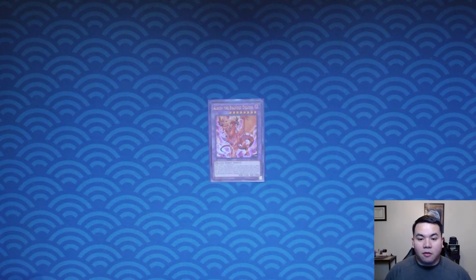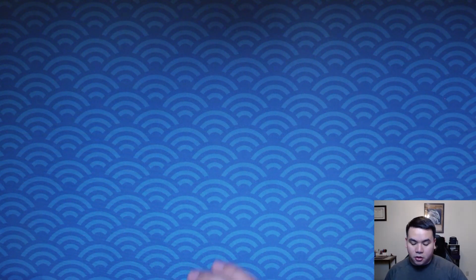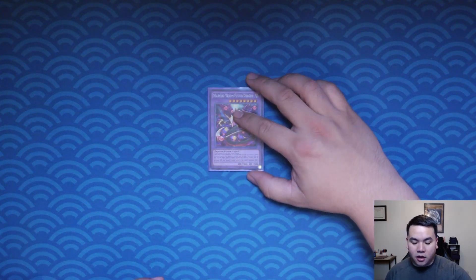Then we have the one Albaz fusion, Albion the Branded Dragon. That card will let you fuse from hand, field, or graveyard after it's fusion summoned. And we have our DPE, Destroy Phoenix Enforcer — very sticky and lets you get Ecclesia back to your hand.